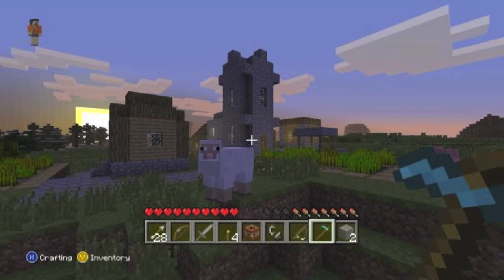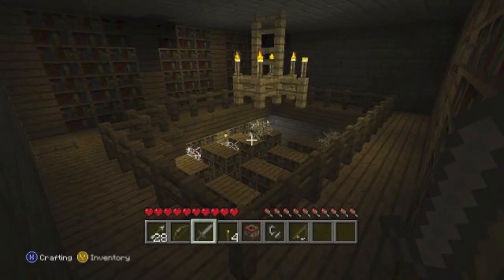Next we have a guy with his lovely diamond hoe inside an NPC village, just staring down a sheep while getting pretty hungry. Too bad there are no lamb chops or sheep chops or anything of that sort.